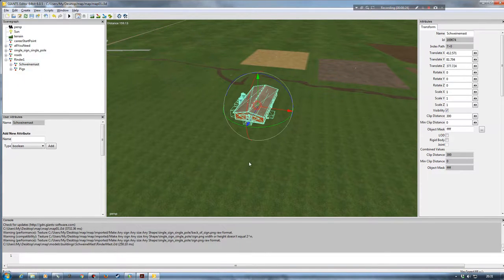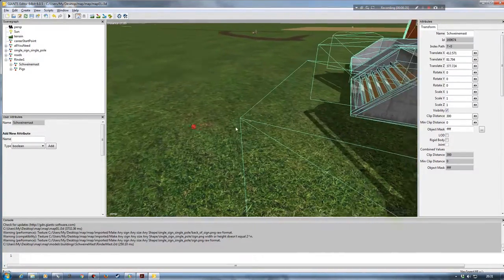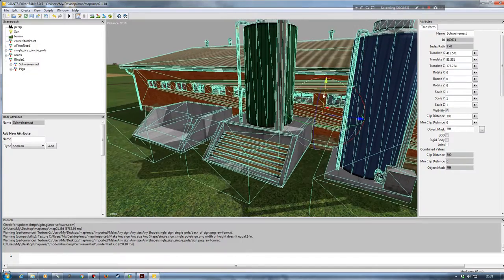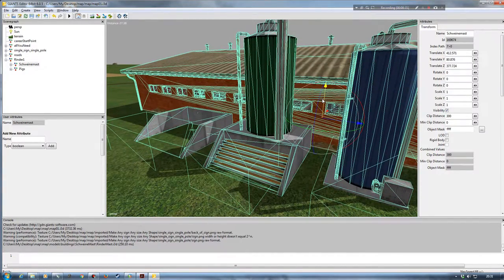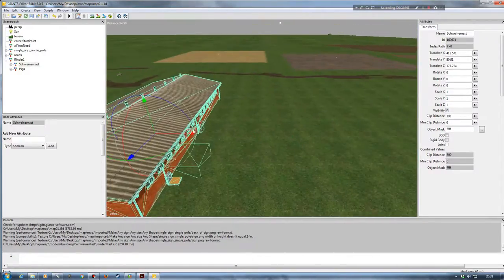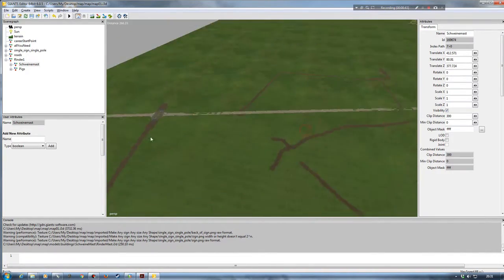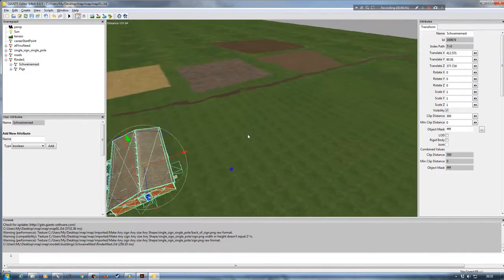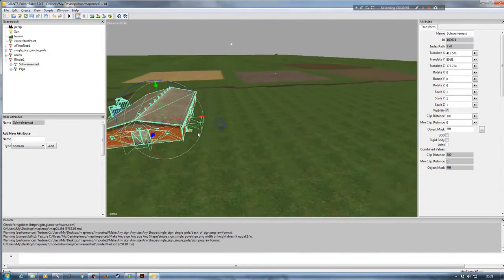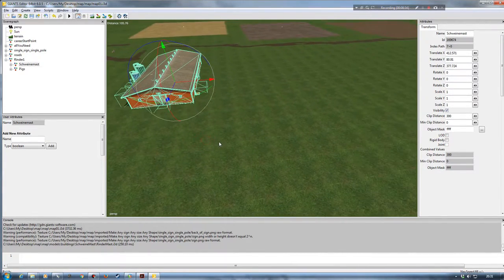I'll use the interactive placement tool within Giants Editor — go to Edit > Interactive Placement — and bring it over onto the map. Then it's simply manipulating with the gizmo to get it into a comfortable position. I'm not going to be too fussy with placement since this is for demonstration purposes only. It will be on you to manipulate it with the gizmo to suit your needs.